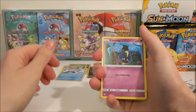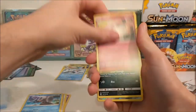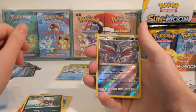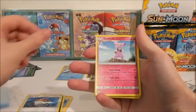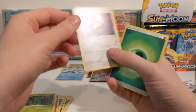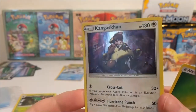Alright so we've got a Cosmog, Lillipup, Wingull, Snubbull, Kavana, Skarmory Reverse - which is just a common card but that is a nice artwork, I like that - a Pokeball, a Granbull, Metapod, a Kangaskhan Hollow Rare. I quite like that artwork too.